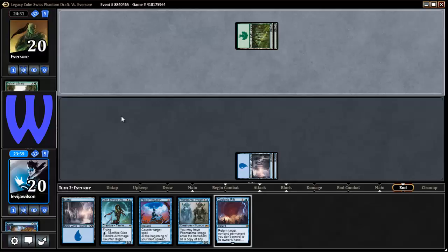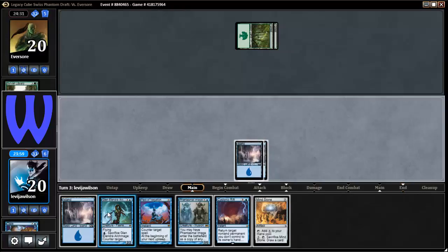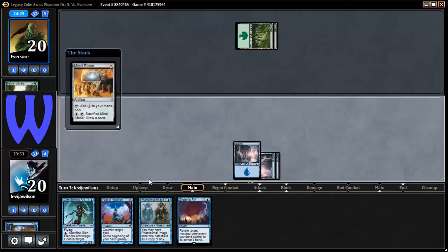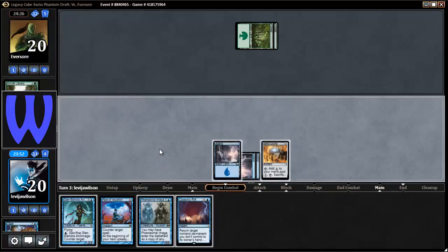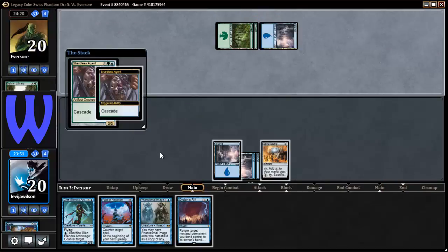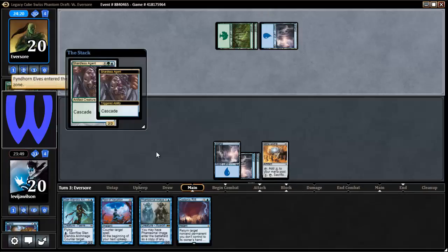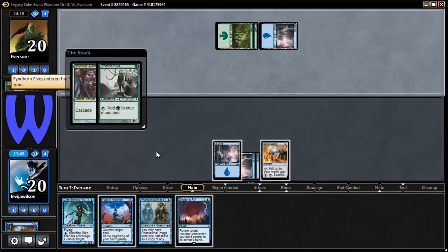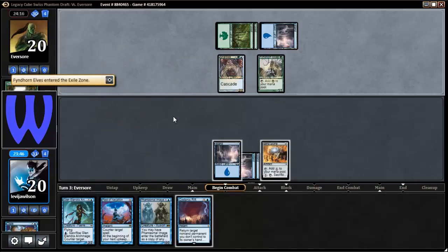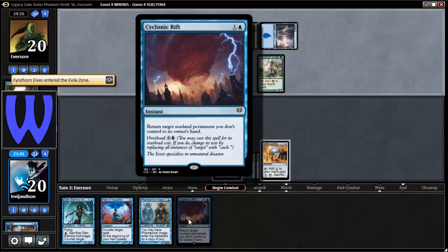I do have Cyclonic Rift open if I need to bounce something next turn, which I don't think I will. That's not something you want to bounce — that's a pretty good card. Fyndhorn Elves just produces green mana, but I'd rather save Cyclonic Rift for seven mana when the game goes late.